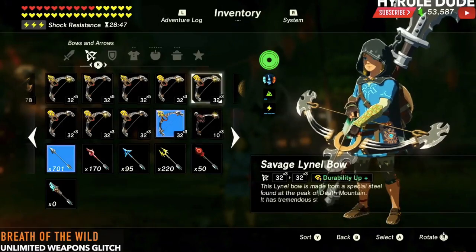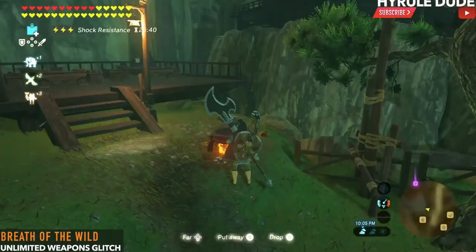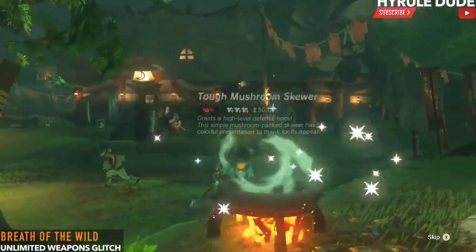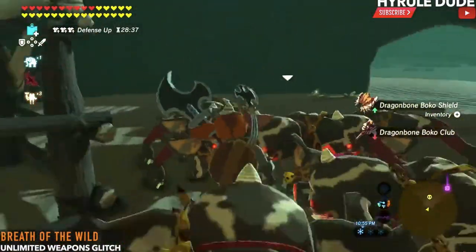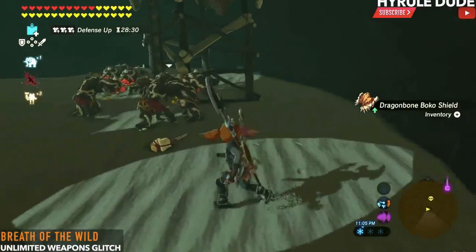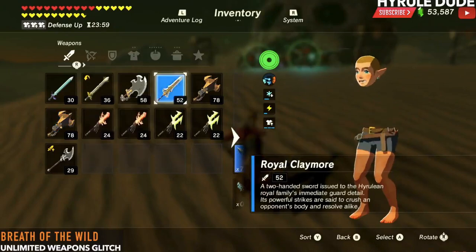Number 7: The Unlimited Weapons Glitch. Hyrule Dude made a video about this. Basically, if you want to duplicate a bunch of bows or swords, you need at least 12 of them, then head to a certain enemy camp in the Gerudo region. Once there, take all the Bokoblins' weapons at that Gerudo Desert Camp, then drop all the weapons you're trying to duplicate. A bunch of Bokoblins will try to grab a weapon.